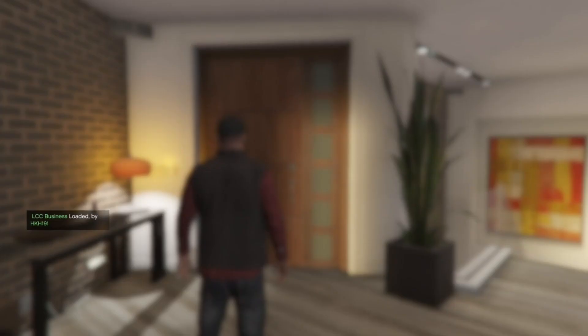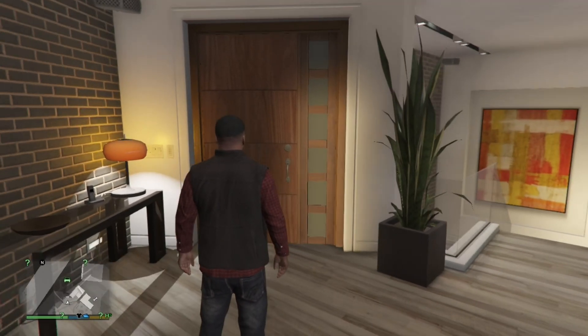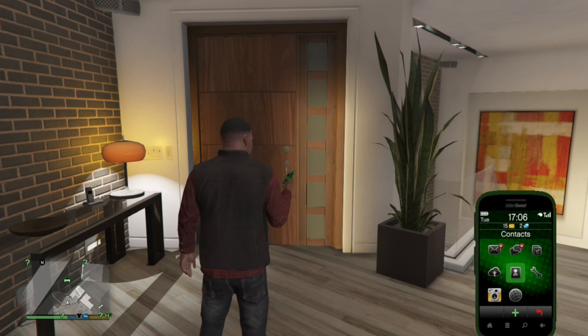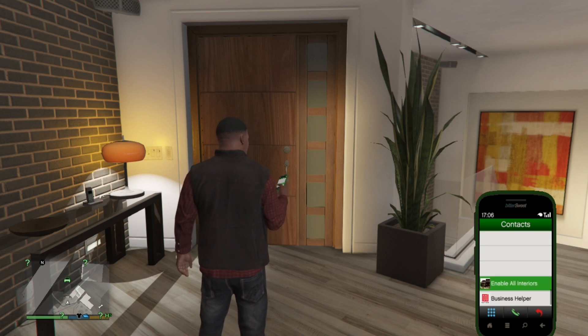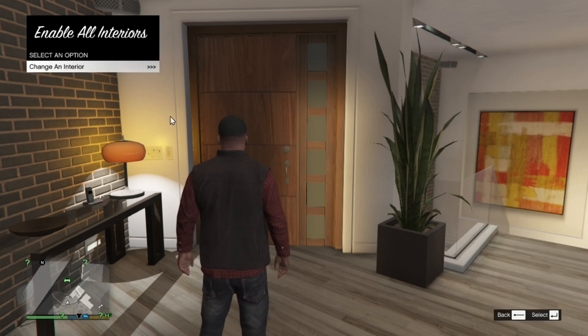Now we are in the game. As you can see my game is frozen as soon as I go in — don't worry, just wait for a few seconds. There you go. To enable the interiors first go and open up your phone, go to your contacts, and as you can see we got Enable All Interiors and Business Helper. Go to Enable All Interiors and wait for a few seconds, then go to Change an Interior.